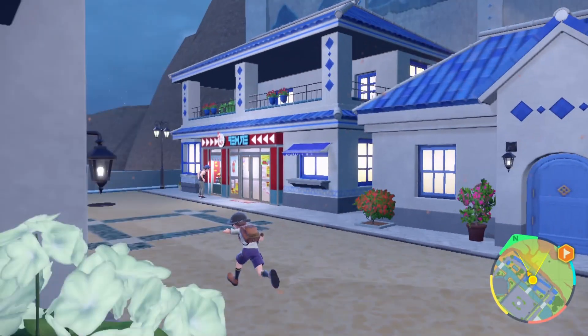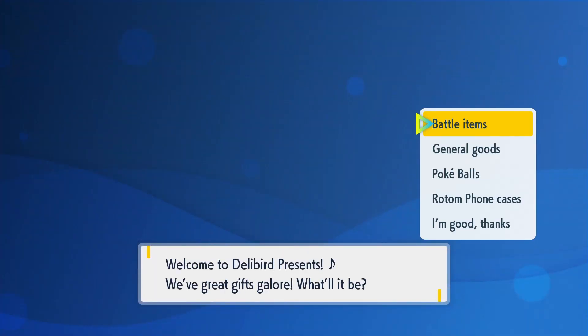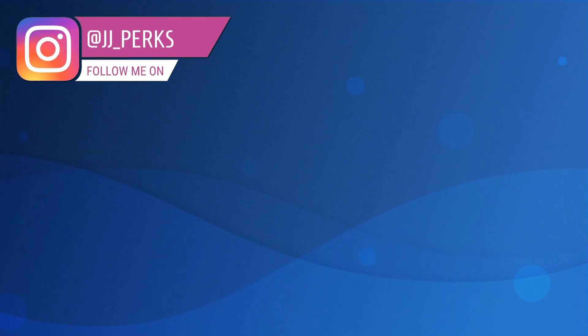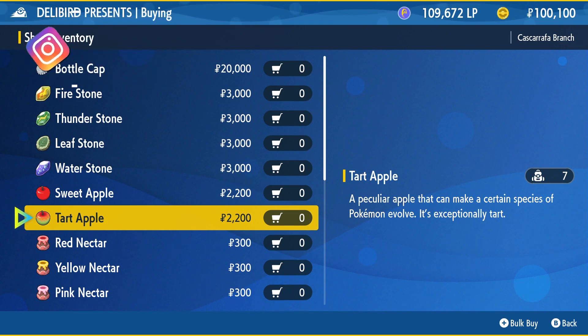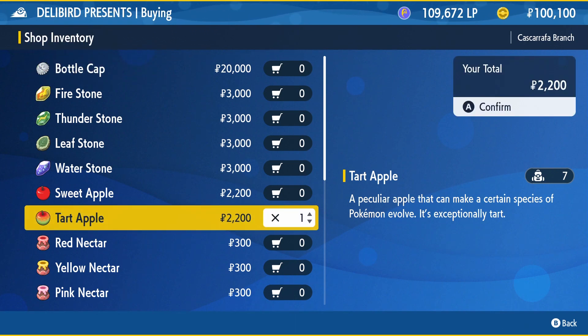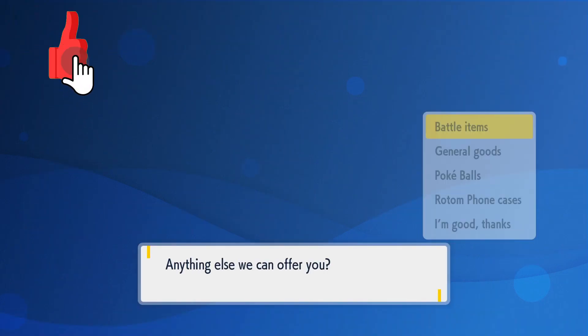To get a Tart Apple in Pokemon Scarlet and Violet is very simple. The first method is by going to a Delibird Shop, going to the general goods page, and then buying one for 2200 Pokemon. To be able to buy a Tart Apple at the Delibird Shops, you'll need to have gotten three gym badges. This is your quickest and most convenient route to getting a Tart Apple.